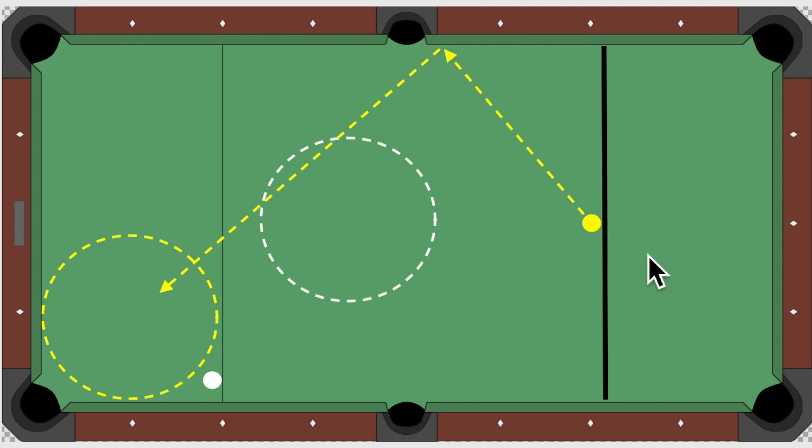Once you're consistently making that wing ball in the corner pocket from this position, you have the speed of the table dialed in. Your next question is how to get the one ball down by this corner pocket. We're going to put a little bit of draw on the cue ball — not a whole bunch, just a little bit — and we're going to hit it just a hair to the right of center of the one ball. The one ball has no place to go except toward this side rail.